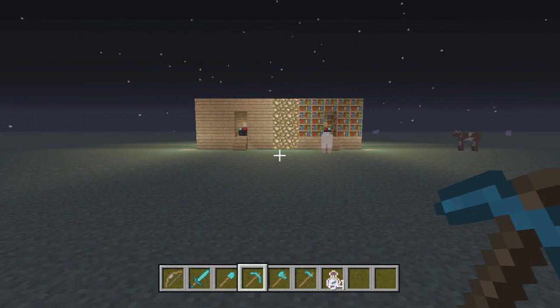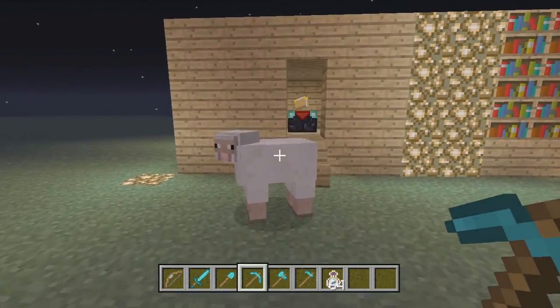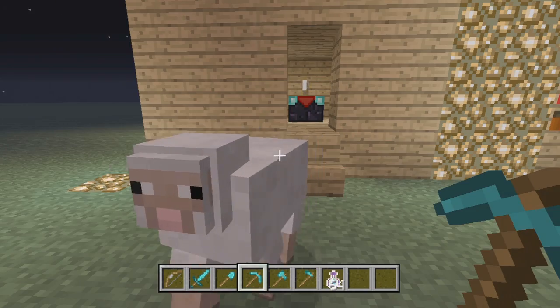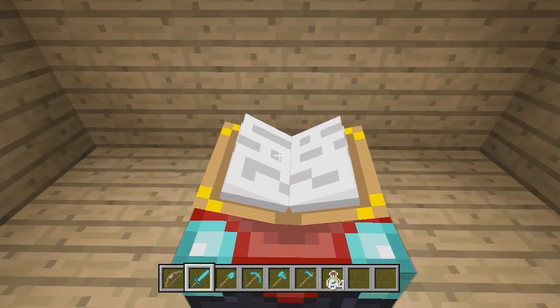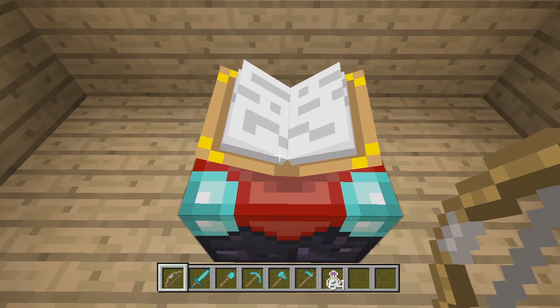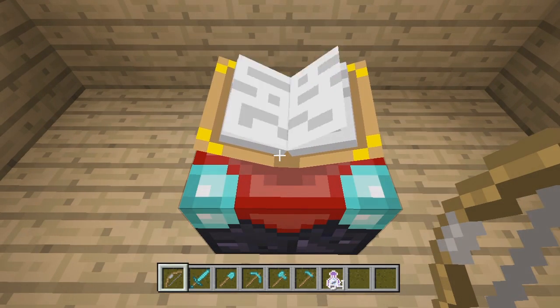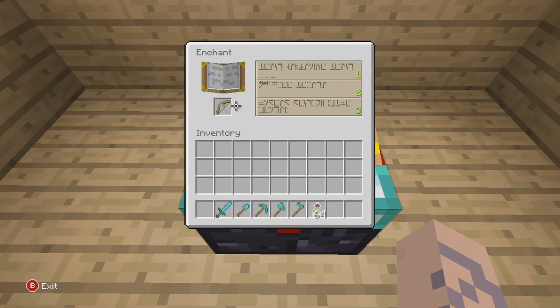What is going on guys, my name is Presto and today we have Title Update 7. After a long wait, 4J has finally given us this new update which includes experience points and the enchantment table, just to name a couple. I am pretty much just making this video explaining how the enchantment table works — just the basics of the enchantment table and XP. I'm sure most of you guys are aware of how it works, but this is for the new people.